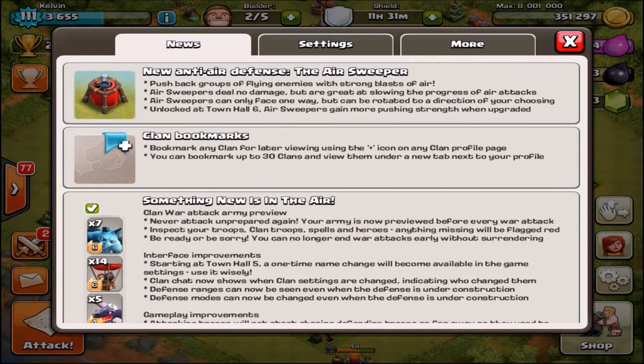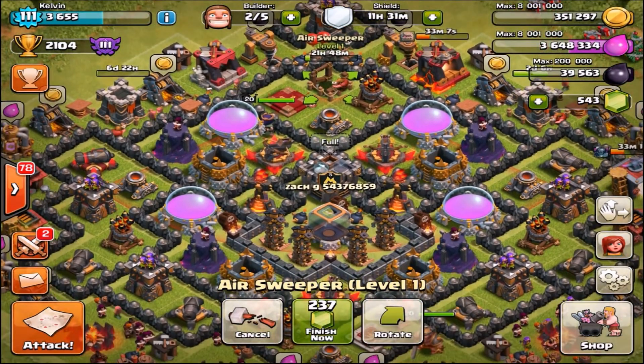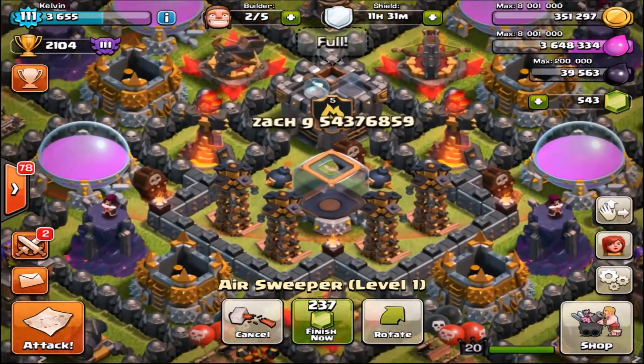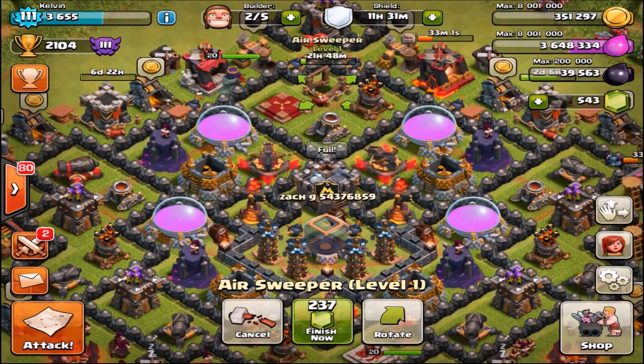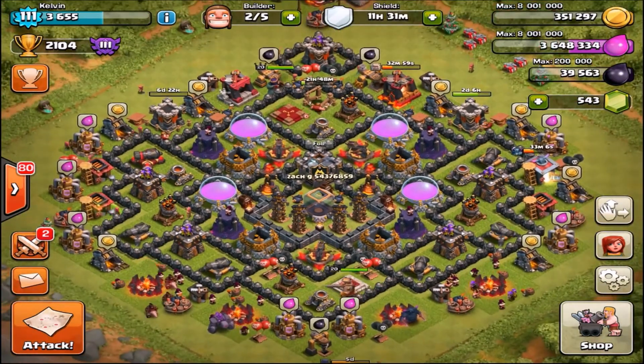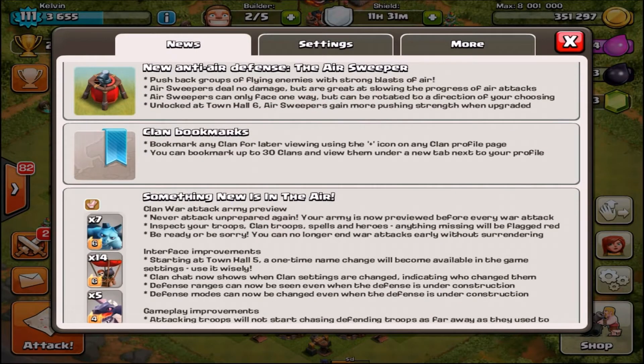The Air Sweeper doesn't damage troops — it just pushes them back. I made a base and put it up here, pointed it down so it covers this whole entire section right here, as you can see with the red line. I'll have a speed build coming out probably before the update video, so go ahead and check that out.